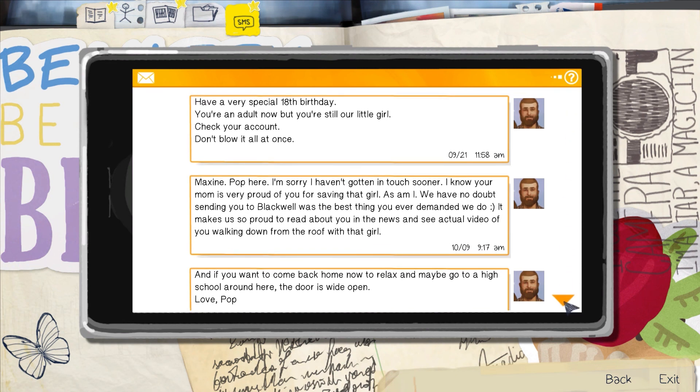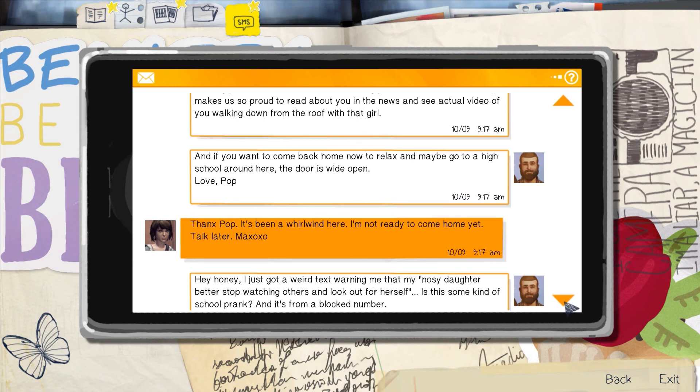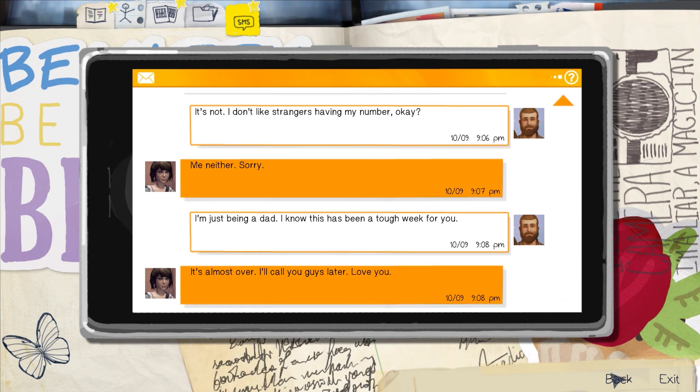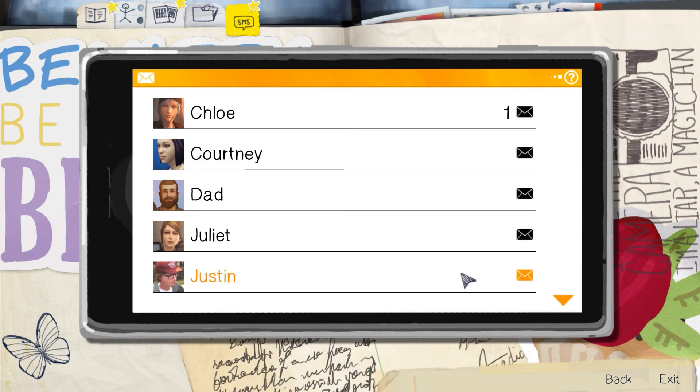Text from Juliet: 'Hey Max, I hope you're okay after everything. Feel free to call me anytime.' 'Juliet, are you busy?' 'No time to be busy — you never text me, what's going down besides everything?' 'I was curious if you heard of a guy named Frank who lives in an RV around town.' 'I heard he's a sketchy meth head, that's about it. Why are you doing your own investigation without my help?' Text from Dad: 'Maxine, I'm sorry I haven't gotten in touch sooner. I know your mom is very proud of you for saving that girl, as am I. We have no doubt sending you to Blackwell was the best thing you ever demanded we do. Makes us so proud to read about you in the news.' Door is wide open — love, Pop.